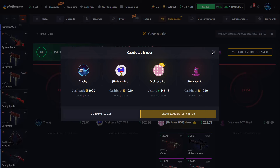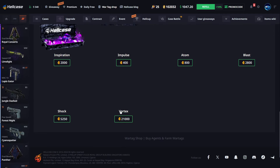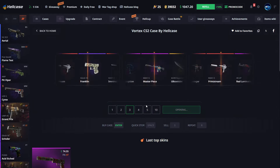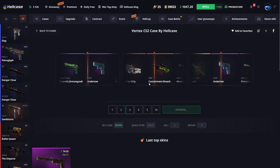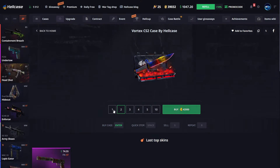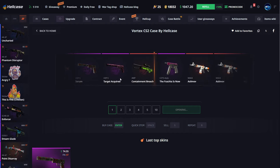We're gonna use this Vortex case — this is what you get when you deposit on the site, and when you gamble you also get a little rakeback. We're gonna open three of these for $6,363. Imagine if we pull a knife. Okay, this is decent — AVP Contain Breach, that's something good. $151 back. Let's try one more — AVP Breach maybe... no, it's going over.